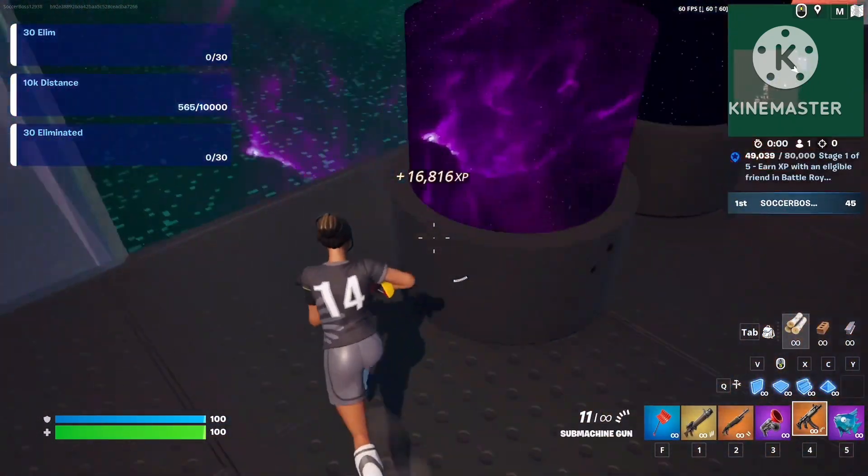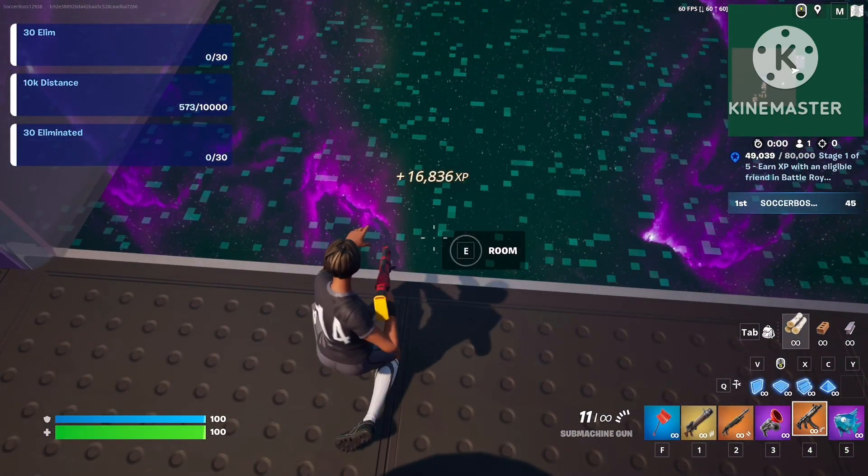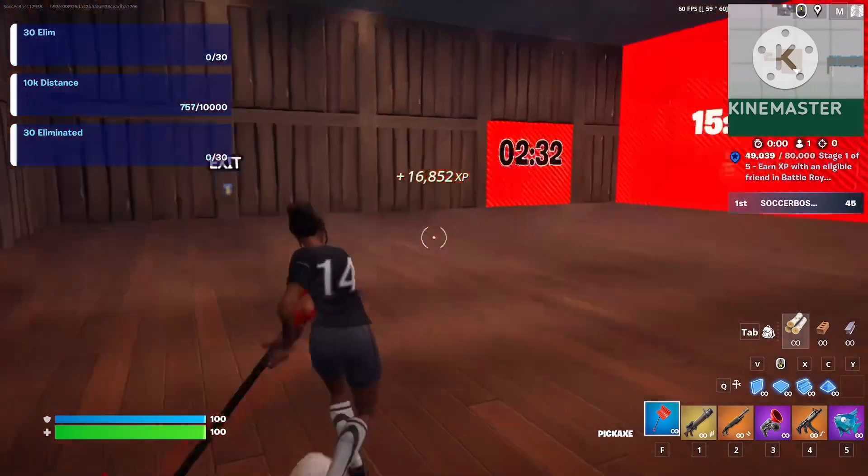After you've done that, come to the right side of the vault to this first button right here. Go behind it and there should be a room button. Go into there and wait until all the timers go up — then it should be tons of XP in there.